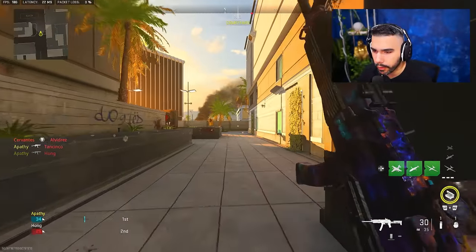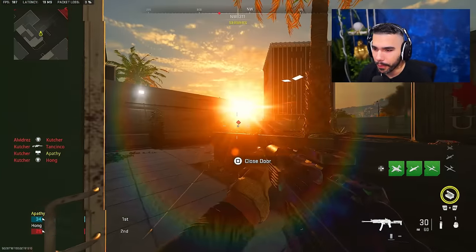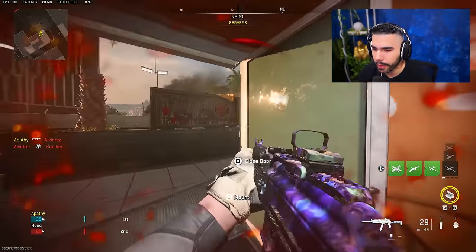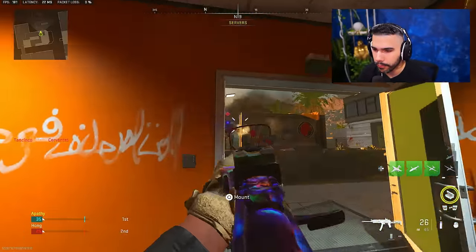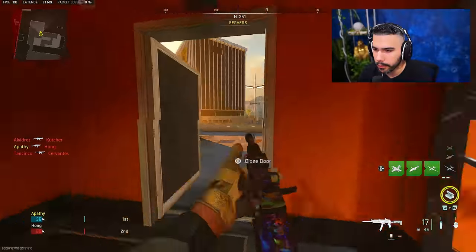That way I'm ready for the fight and all I have to do is snap. This also varies on the levels of the map. For example, I'm centering here and I'm going to kill this guy. Now when a staircase comes into play, you're going to have to center top — you're going to have to look up. So instead of doing this, which is horrible centering, you don't want to do that. You're going to want to do this — see how my centering makes a difference.